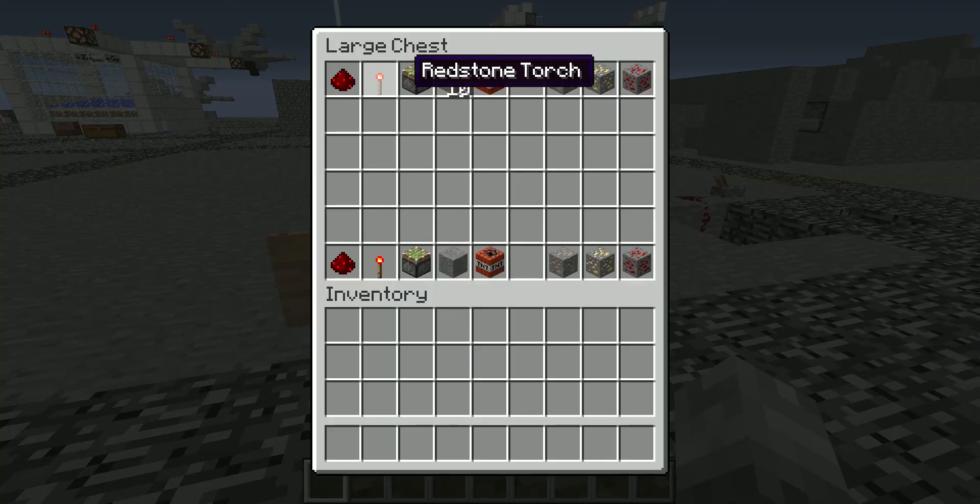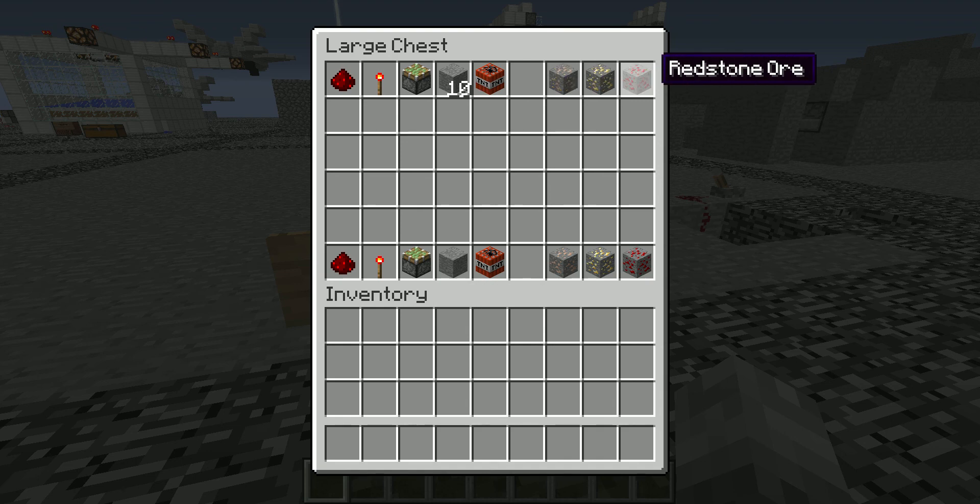First, what you need is one redstone, one redstone torch, one sticky piston, a few building blocks, TNT, and some bait — iron ore, gold ore, or redstone ore.